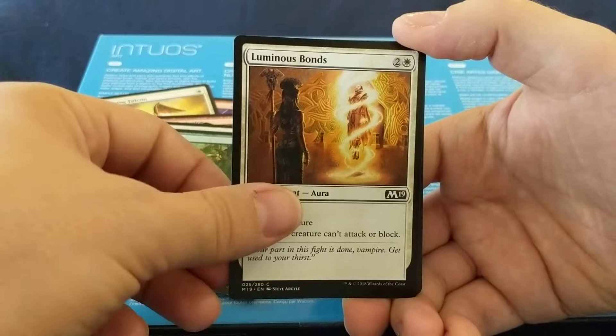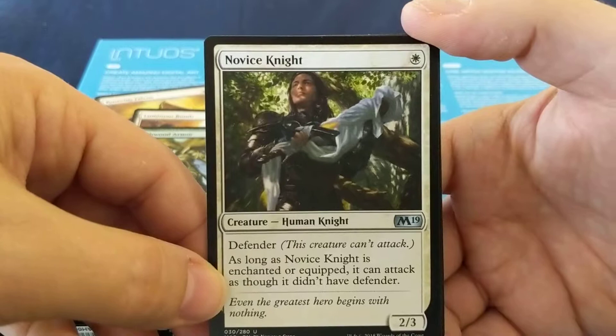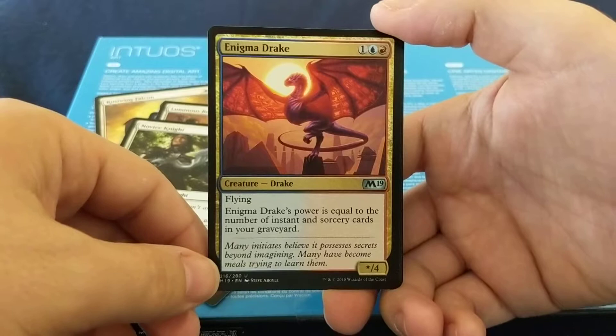Blanchwood Armor: three mana — enchanted creature gets plus one, plus one for each forest you control. Novice Knight: one mana for a 2/3 with Defender — as long as it's enchanted or equipped, it can attack as though it didn't have Defender. Enigma Drake: three mana flying, star/4 — its power is equal to the number of instant and sorcery cards in your graveyard.